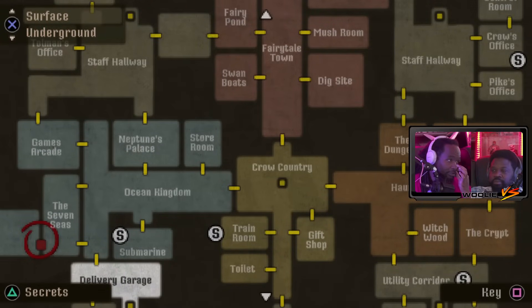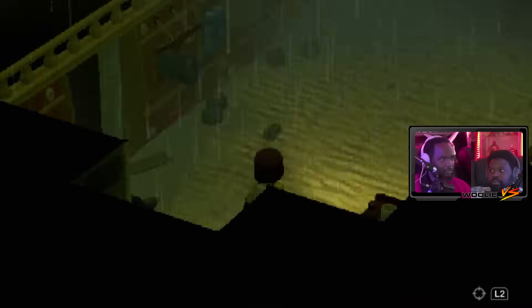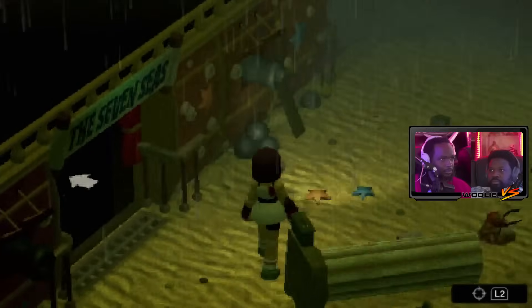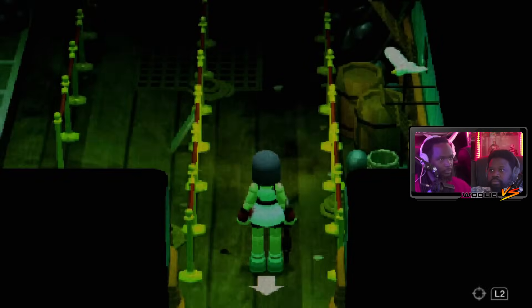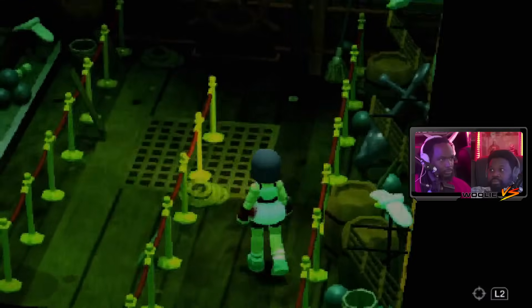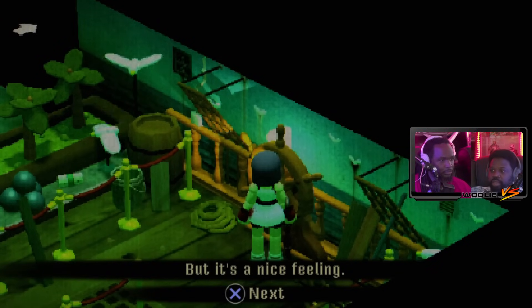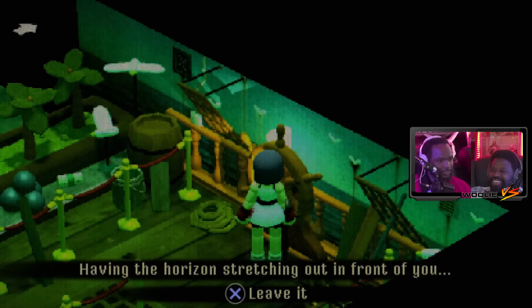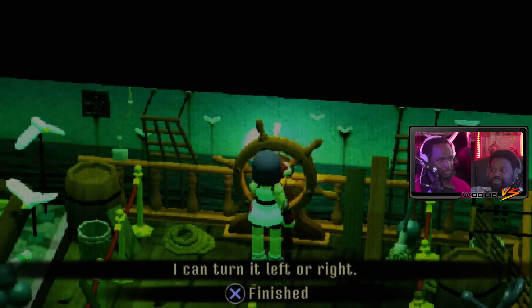Now how do we actually get to the boat area? Other side of Neptune's Palace - games arcade, Seven Seas, second door. Oh yeah, the gas - never went past the gas. Always past the gas. This place. It's a wheel - I can turn left or right. It doesn't do anything but it's a nice feeling having the horizon stretched out in front of you.